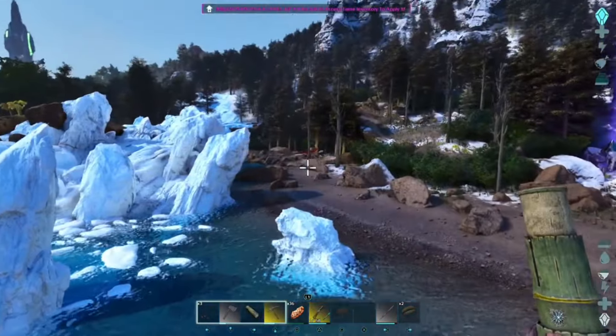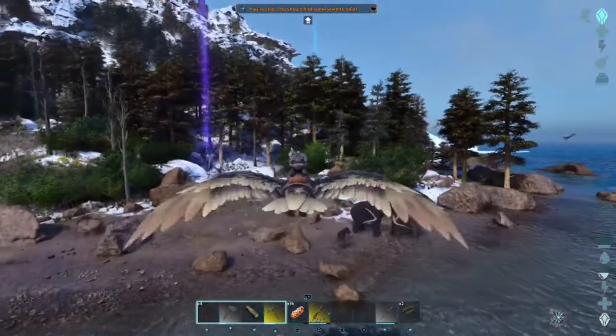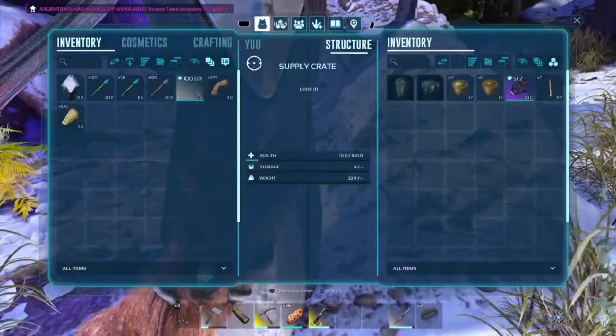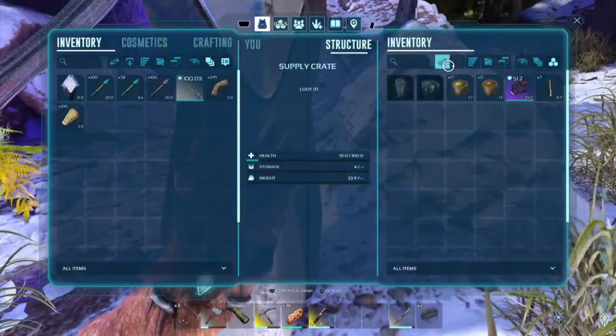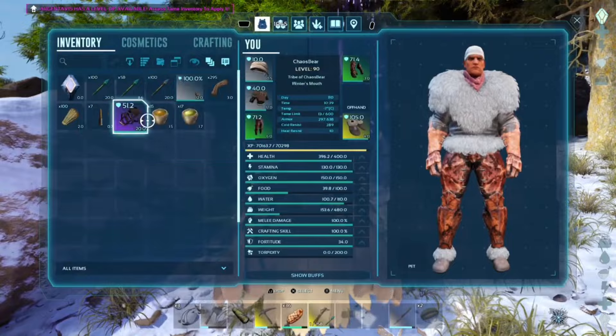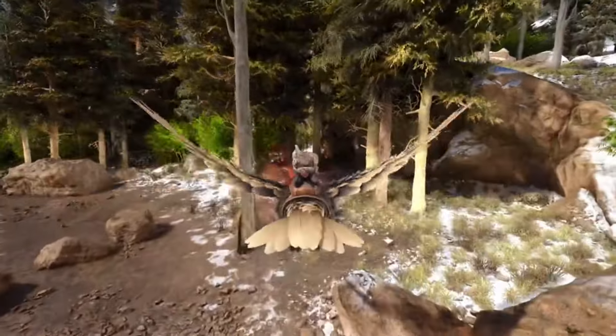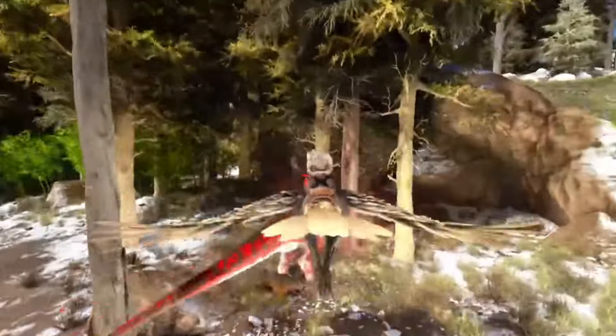I spotted an alpha carno but decided to grab a loot drop first since that was more important and didn't risk killing me, whereas the carno was a little scary. After checking the drop and getting some decent stuff, I headed over, told him I was going to kick his butt — and then he laughed and walked away, so I started attacking him from behind.